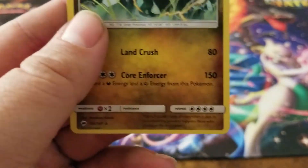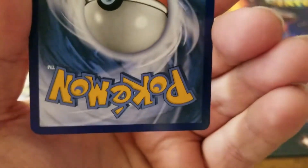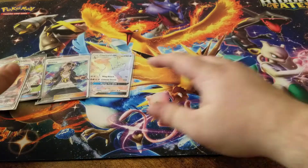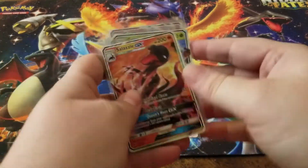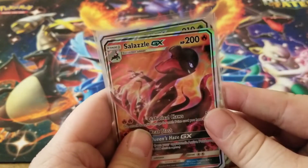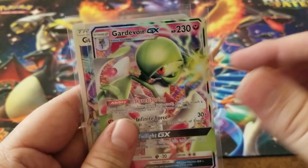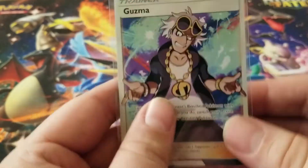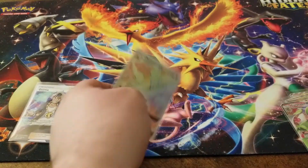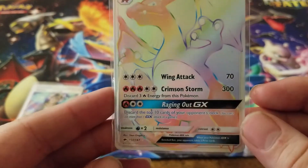That Xerneas is way off center - look at how much thicker it is on top versus the bottom, and the back too! But anyway, I cannot believe this box. This was definitely quality over quantity - we got a Salazzle GX, Delcatty GX, Ho-Oh GX, a Gardevoir GX, a Guzma full art trainer card, and of course the hyper rare Charizard himself!